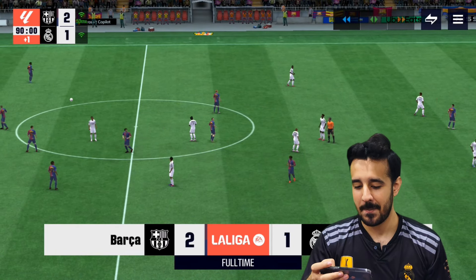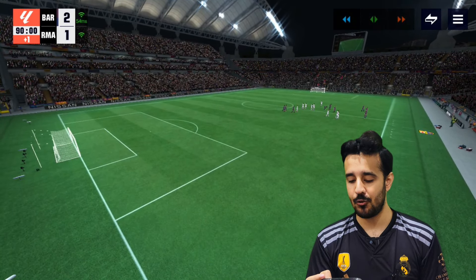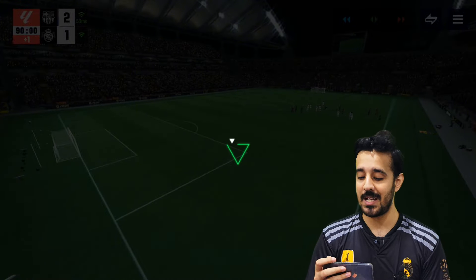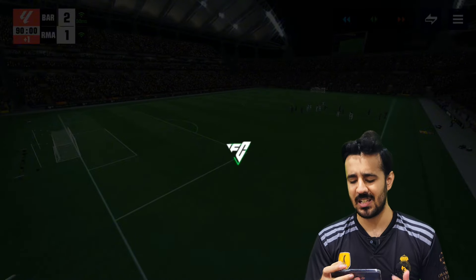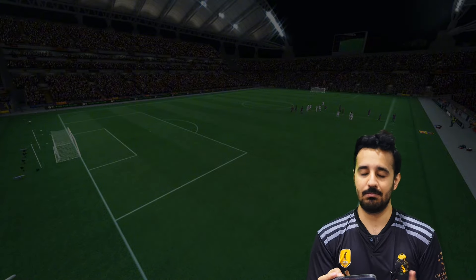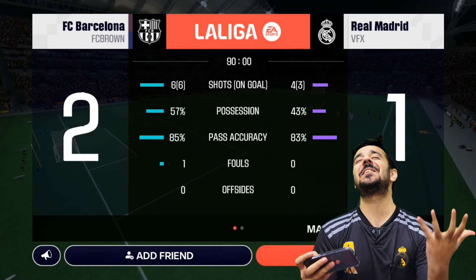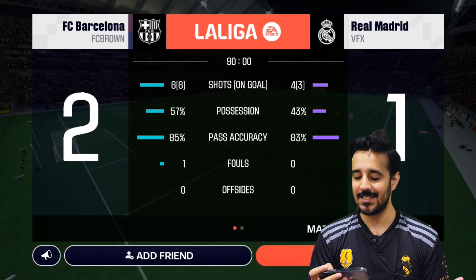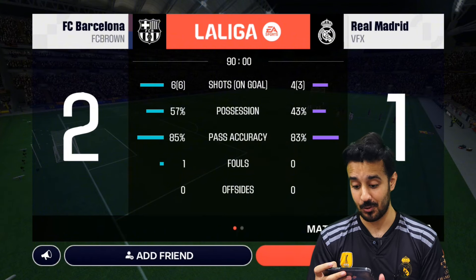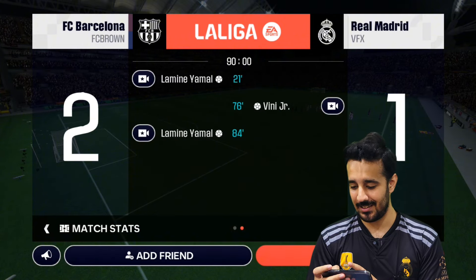We won our first FC Mobile club challenge match — it was a head-to-head. Before this they were offline methods, but now club challenge is improved. I loved the gameplay — it's really different. Ball control is better, passing is better, dribbling is really smooth. Imagine if I played on a better device — this was my iPhone 7 and it was still a bit laggy but I enjoyed it. You can see the scorecard: six out of six shots, possession, pass accuracy.